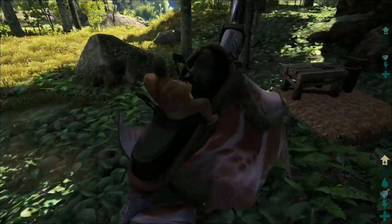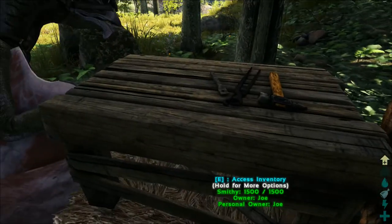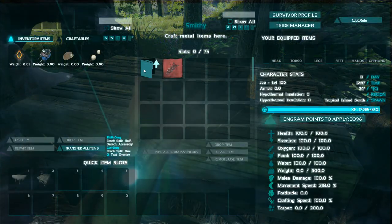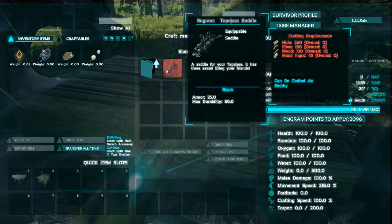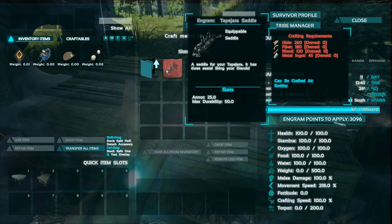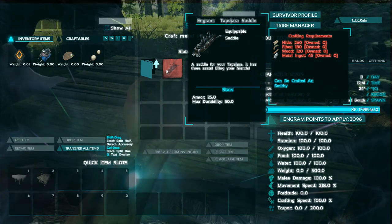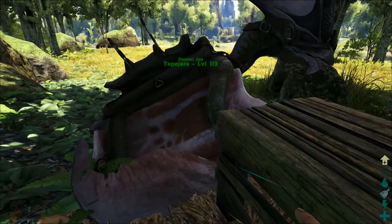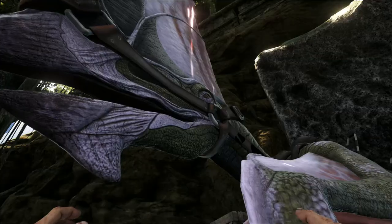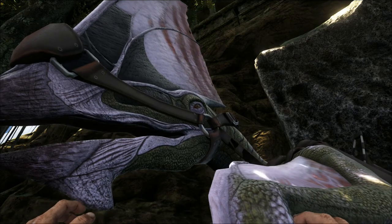Just before I move on to the next dino, I'll quickly show you the costs of this saddle. It is really cheap and affordable — it only costs 260 hide, 180 fiber, 120 wood, and 45 metal ingots. That is really cheap considering the saddle is a three-player saddle.